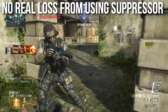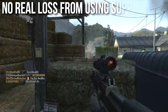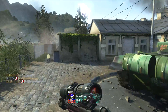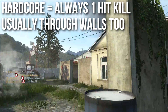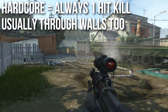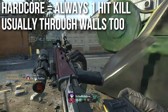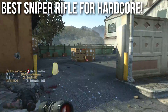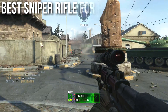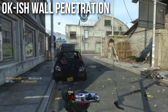You really don't get much of a loss from using a suppressor on this weapon — all it really does is change your headshot abilities. In hardcore mode however, since this weapon does 70 damage and you only have 30 health, it is always going to be a one-shot kill, usually through walls too unless you're shooting through a very thick wall. This is the ideal sniper rifle for hardcore — you always get a one-shot kill, you can shoot through walls, and it shoots faster than the other sniper rifles.